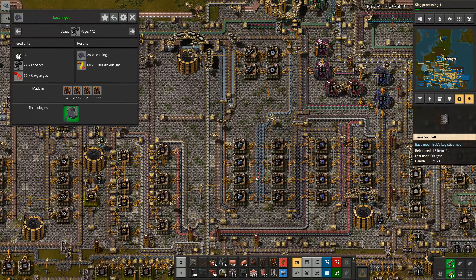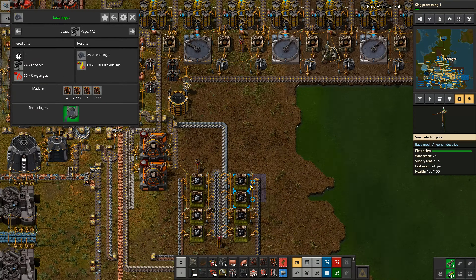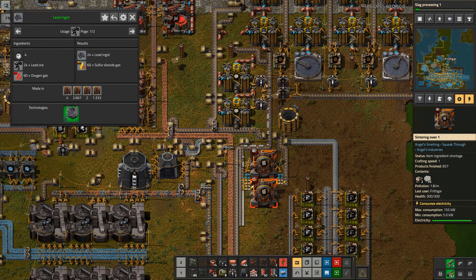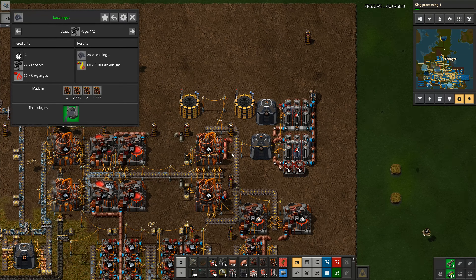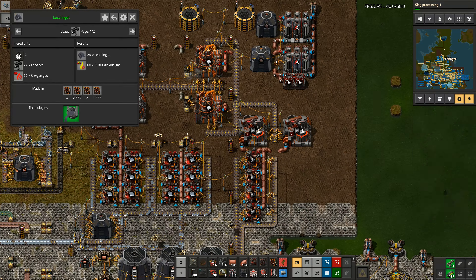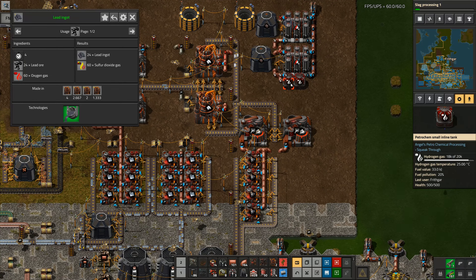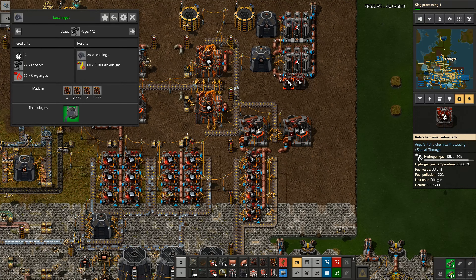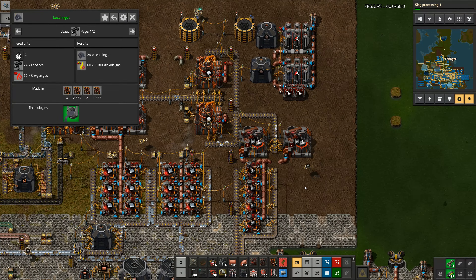24 lead ore and 60 oxygen gas - oxygen gas is easy enough to get. I'm already getting that somewhere. Looking around - I've already got oxygen being kicked out somewhere. Right there - there's oxygen gas going into the steel mill. I just want more oxygen coming through, and then that one right there.